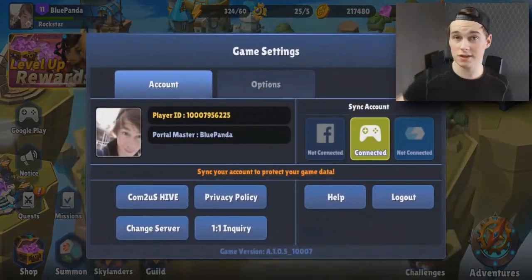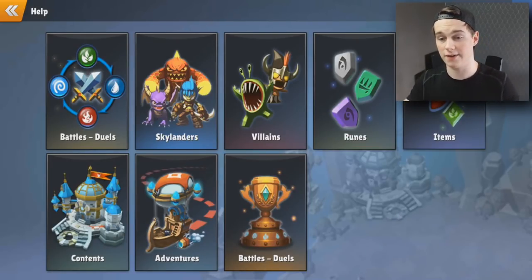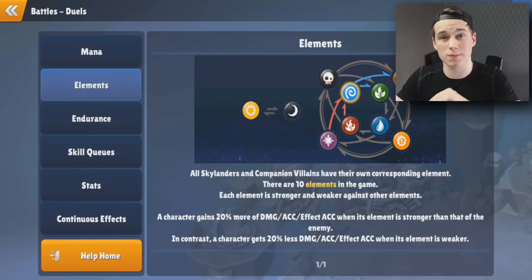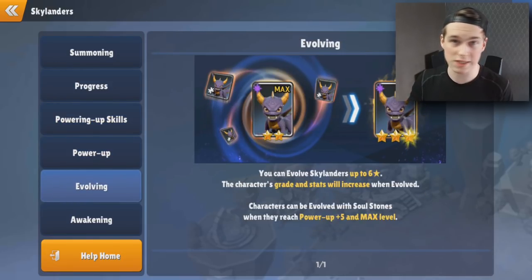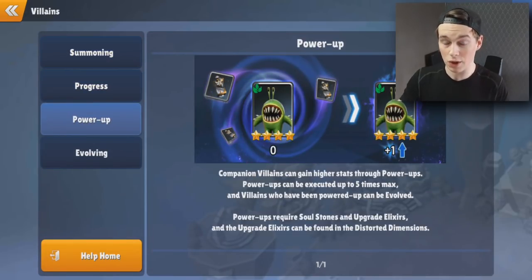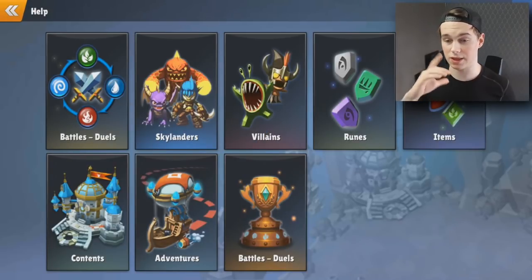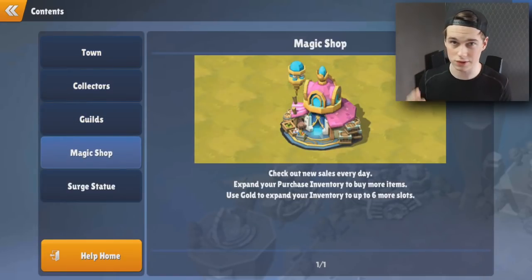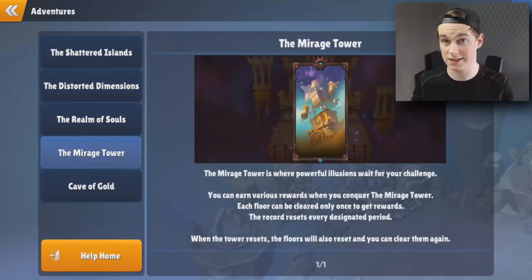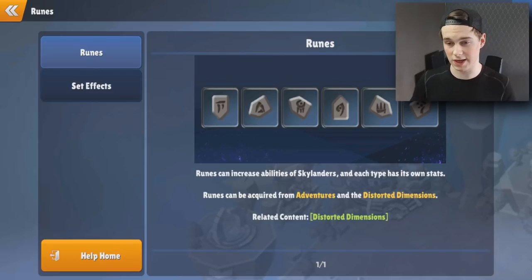Another tip: you don't have to Google anything when playing Skylanders because there's actually a help menu in the game. It covers the belt system, runes, potions, Skylanders - everything you need to know. Just click on your profile on the left side then click help. It's an amazing system so you don't have to go to YouTube, Google, or Wikipedia.